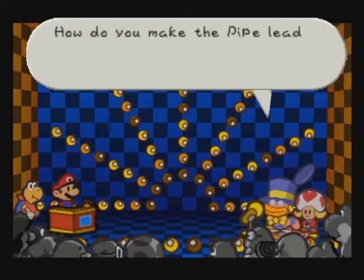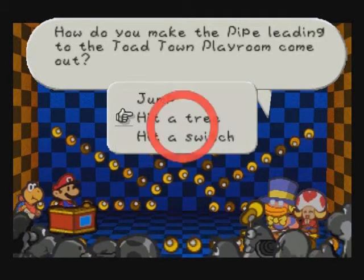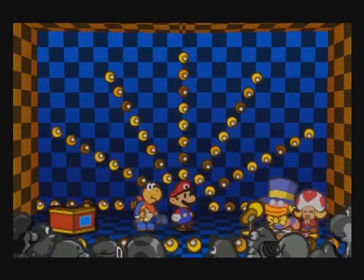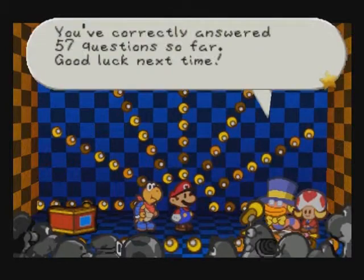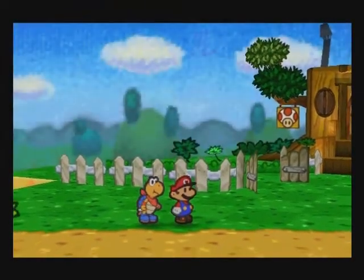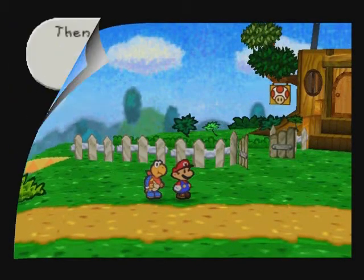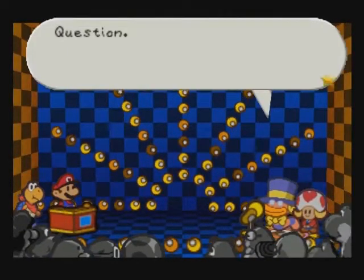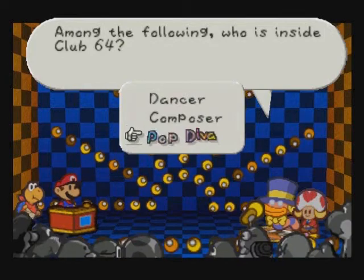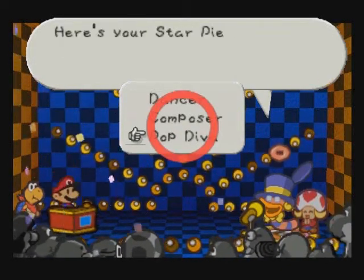Question: How do you make the pipeline in the Toad Town playroom come out? You hit a tree — one time where violence against trees gets you into a secret place, similar to the Legend of Zelda, except you don't have to go into the basement of an old guy's house and have him yell at you and pay him to replace his door. Question: Who is at Club 64? There is a Pop Diva, a Plyrox writer, and there is no dancer.